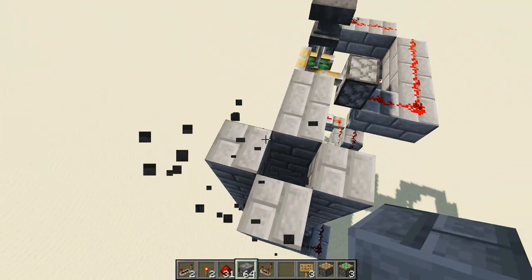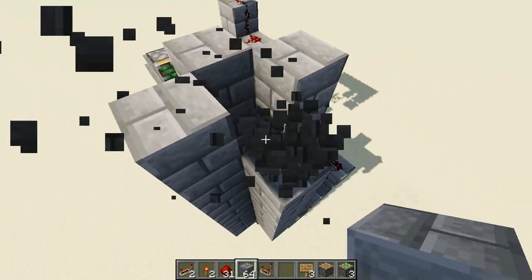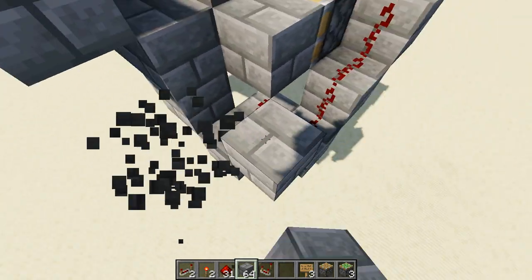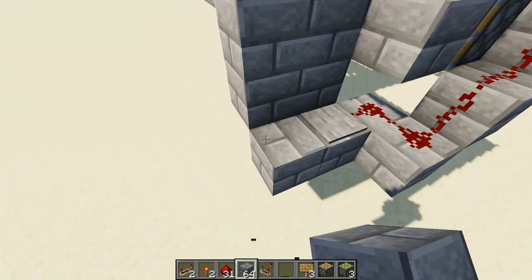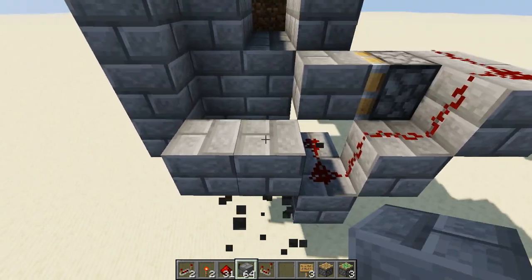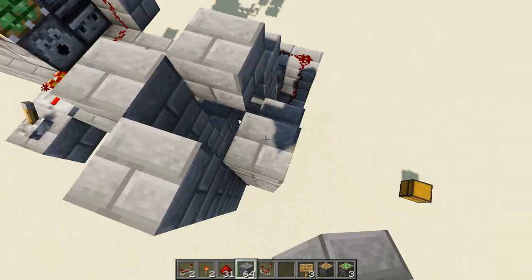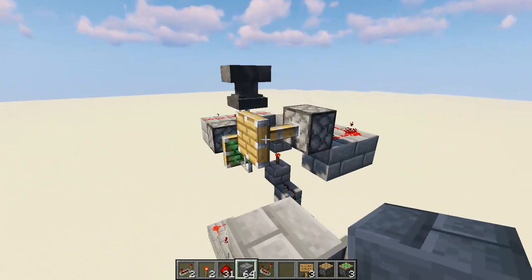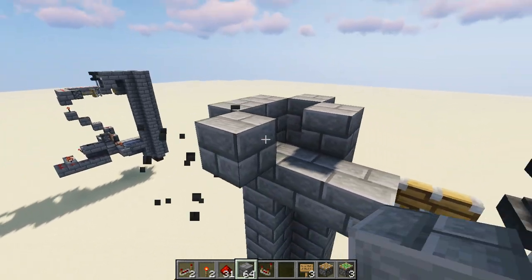You can use that piston as a reference for how high to build this. We actually don't want to make the tube right there — that is not where it goes. You want to sort of make a tube going like this, not above the pressure plate but one next to it. Leave some space there and build it up to the layer of the piston. You can use that as a reference to know how tall to build that.